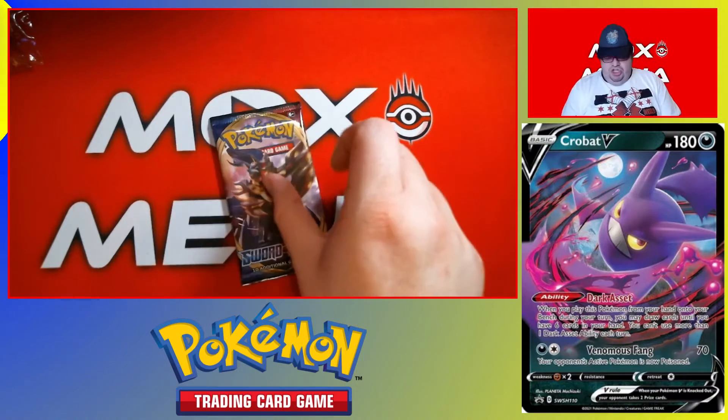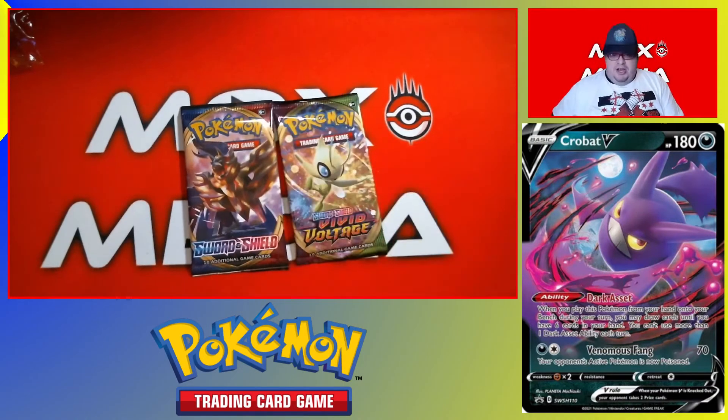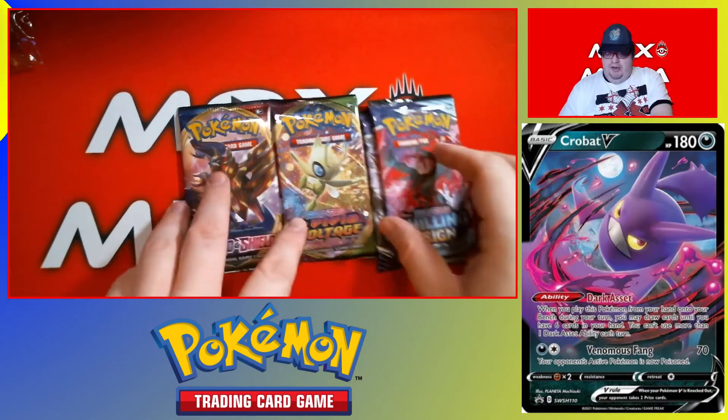We have the Learn to Play, which we don't need. We've got Sword and Shield, Vivid Voltage — and we just dropped that — and two Chilling Reigns.